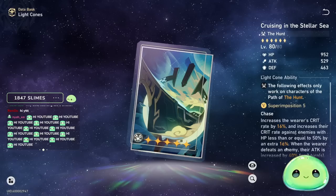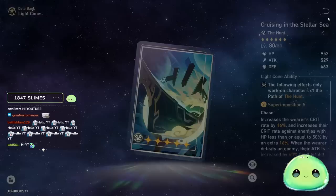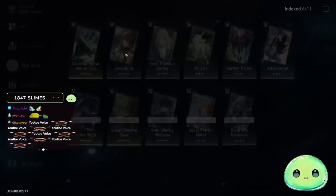Whenever you defeat an enemy, your attack also increases by 20%, giving you 32% total. But remember, the additional 16% crit only applies to enemies at 50% HP or below. That's a free five-star light cone you can pick up at the Simulated Universe by talking to the Herda shop. Highly recommend it if you don't have any of the other alternative options.